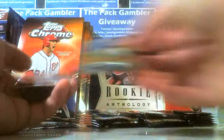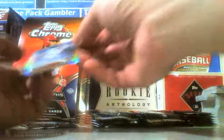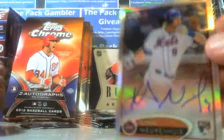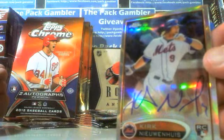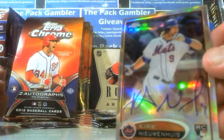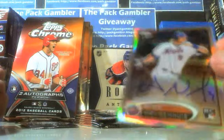Oh, it's an all-rookie pack almost. Simmons, and our rookie autograph is a refractor. It's our buddy Kirk Neuenhouse. So we had him in the gold in the first box, and I think also a refractor in the first box. Now we have a refractor auto.